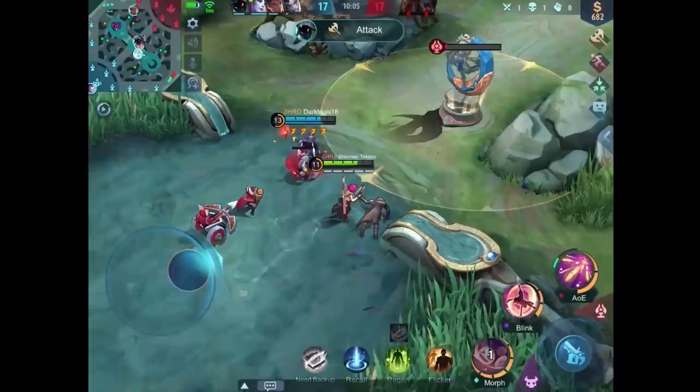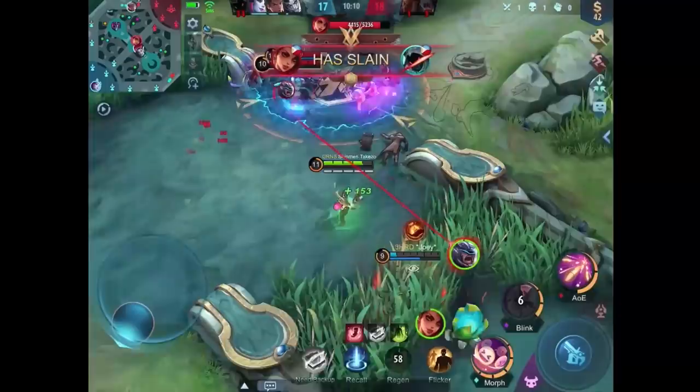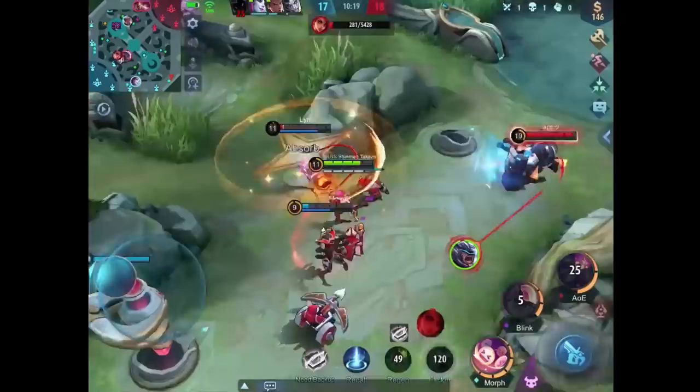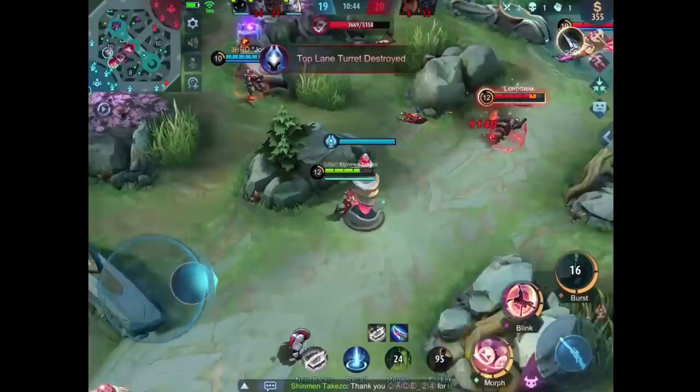Sadly my job at the bot lane has come to an end — I've already taken two of the towers, so why don't we take the mid tower as well? This Helcurt is a hopeless case so let's just get out of there. But I forgot — I've got a beef to settle with Esmeralda, and this time I don't think her thickness will save her.